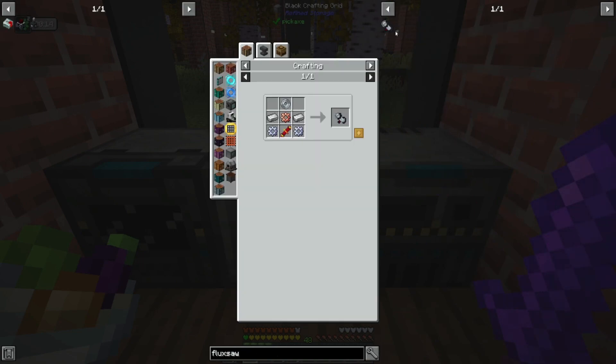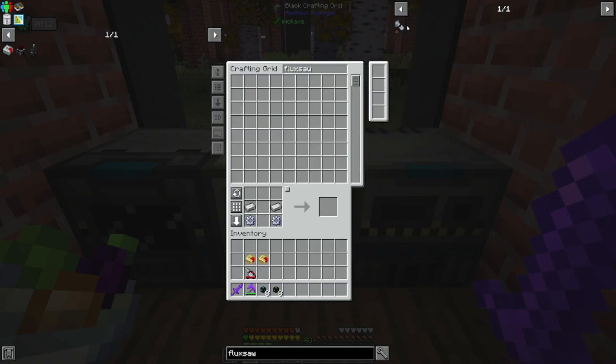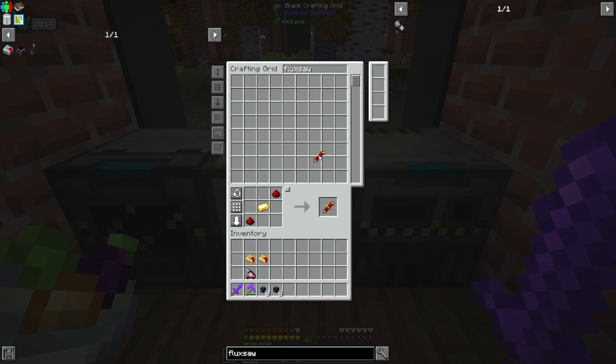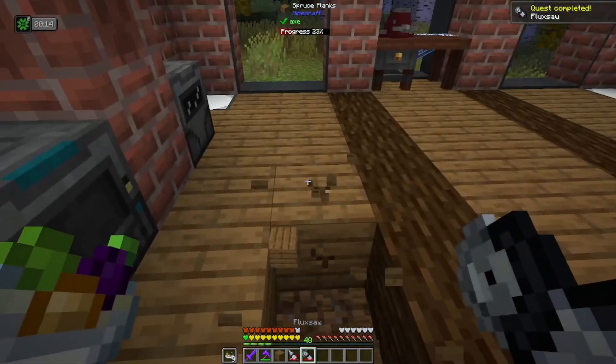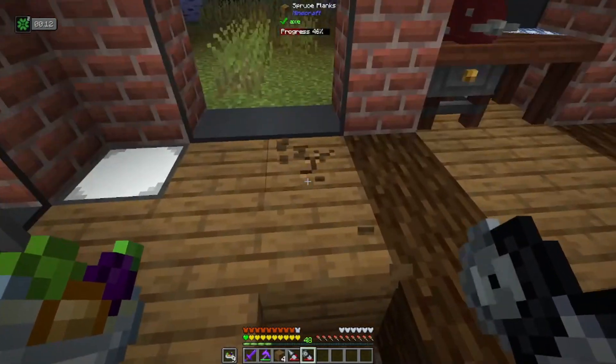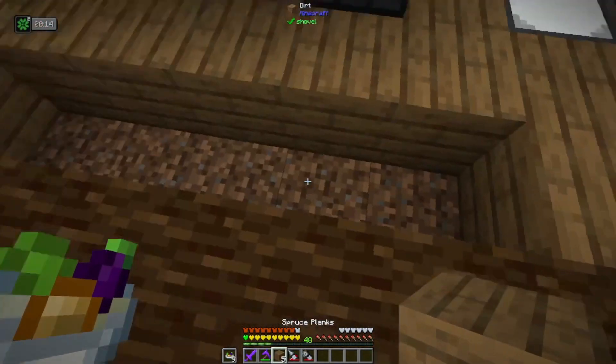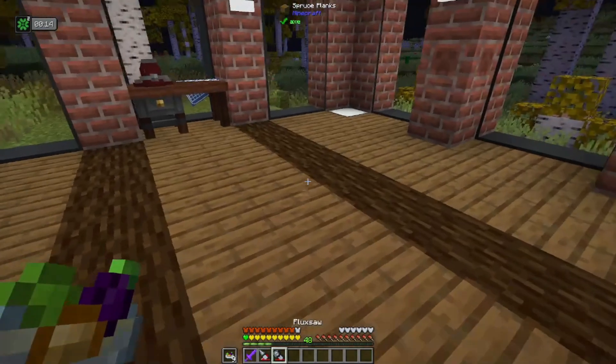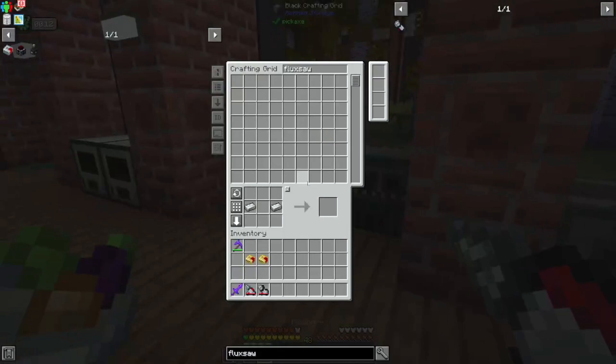I know I did this kind of out of order, but I'm excited. So we need another gold gear and another redstone flux coil, and we can combine these to create a flux saw. Again, you'll see it is going to charge up, and it works as you'd imagine as a saw, or as an axe. It's pretty slow, but it can be enchanted — that's the most important thing to remember. These two can be enchanted as well, and they can be upgraded or augmented.